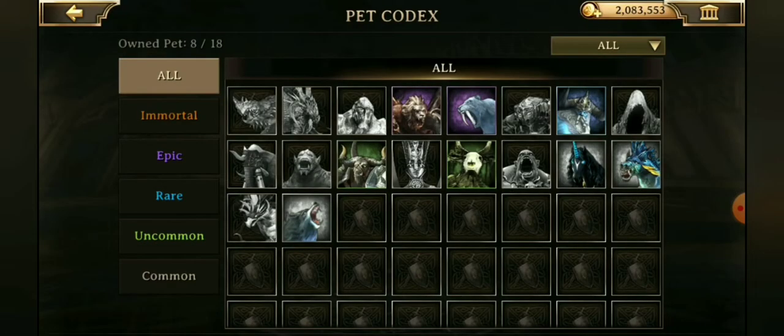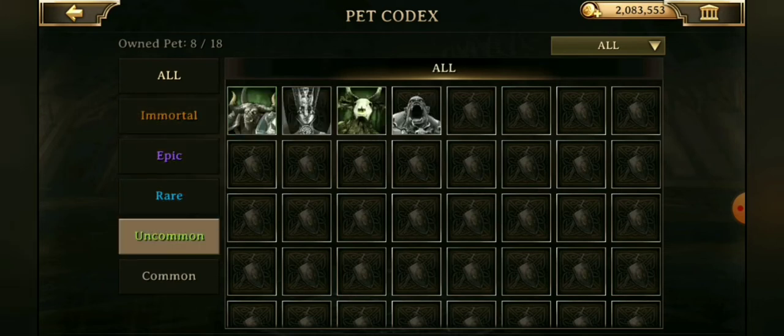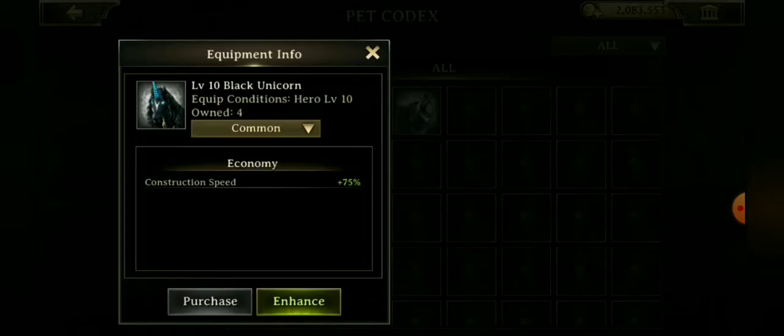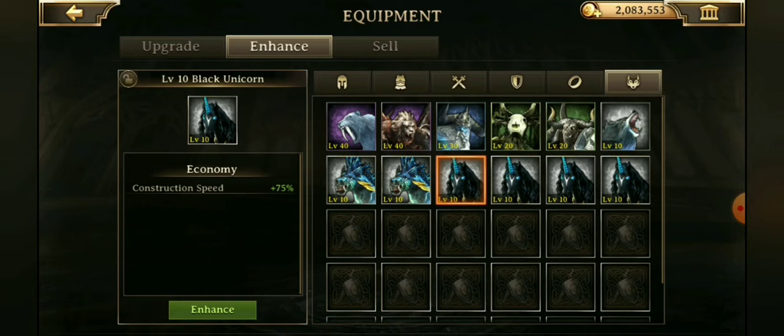Once you summon a pet, you can go into your codex — much like the gear codex, there's a pet codex showing what you have, broken down into grades. These pets are enhanceable: for example, to enhance the black unicorn to plus one, I need five of them. It only gives a two and a quarter percent increase, but at least it gives you something to do with extra pets since you can't sell them. Summoning is completely random, so you're bound to get multiples as you try to get higher grades.